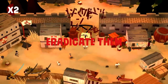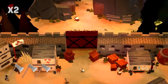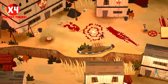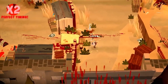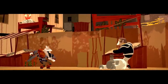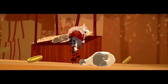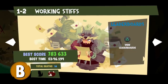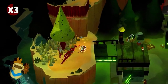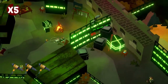Bloodroots follows in the style of Hotline Miami and Ape Out before it by presenting a seemingly straightforward premise. You, as Mr. Wolf, go through each level killing enemies with one hit and hoping not to be killed also with one hit. Kills can be chained together with grades awarded at the end of each level that frequently convince me to give levels another try in the hopes of bumping my C-plus at least up to a B. What sets Bloodroots apart — and what Paper Cult makes great use of in each level's design — is the weapon arsenal Mr. Wolf has at his disposal.